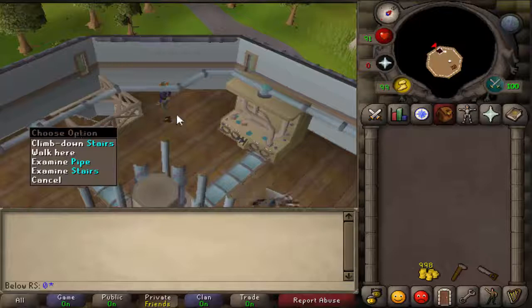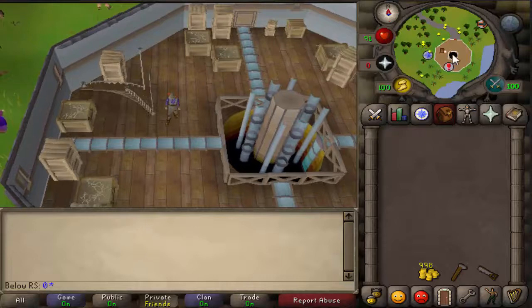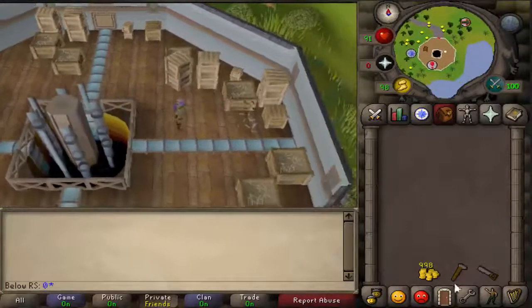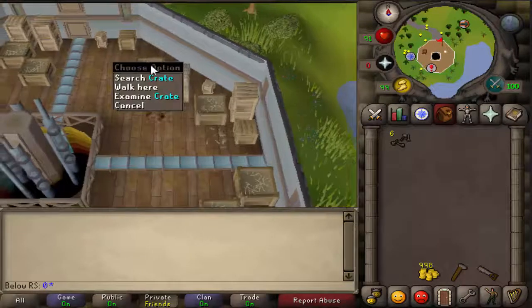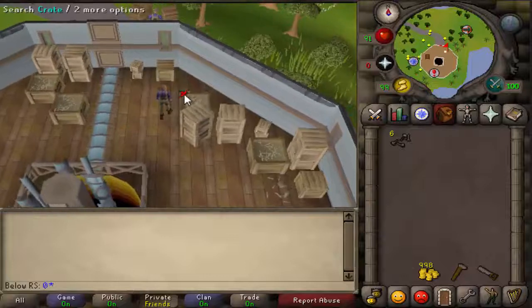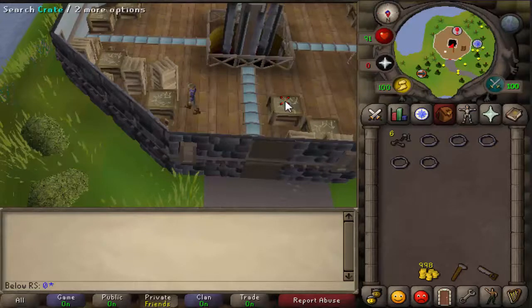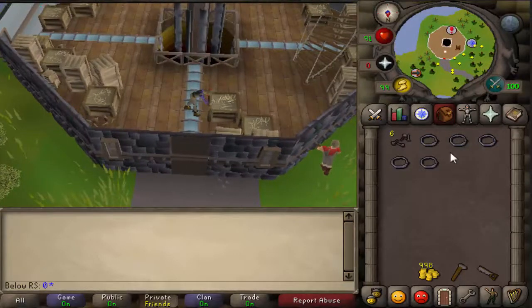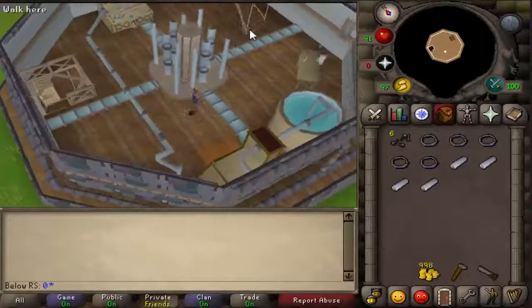After that you will have to go downstairs. Search the crate over here — you will need six rivets. Then come to this crate and search it for five pipe rings. Then search another crate where you will need four pipes. When you have all of that, go back upstairs twice.